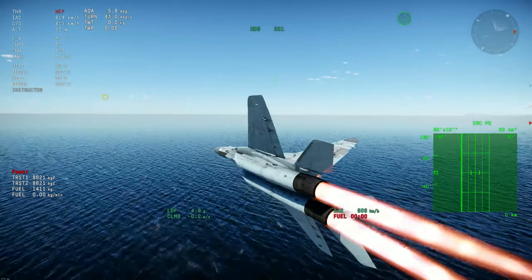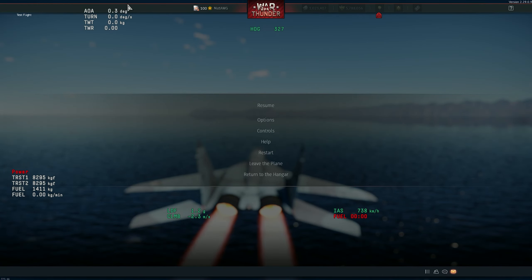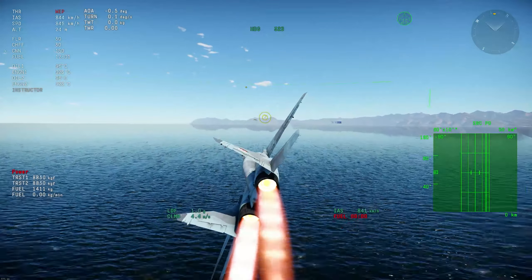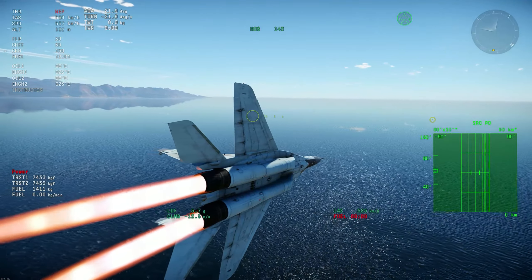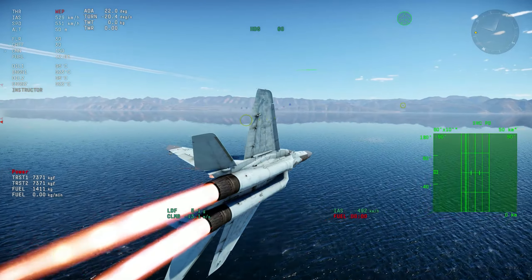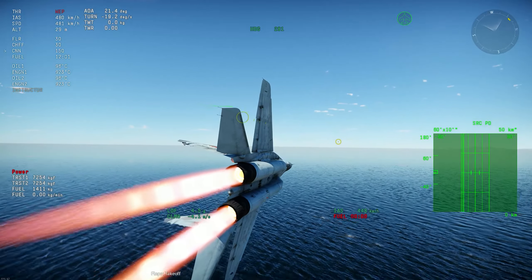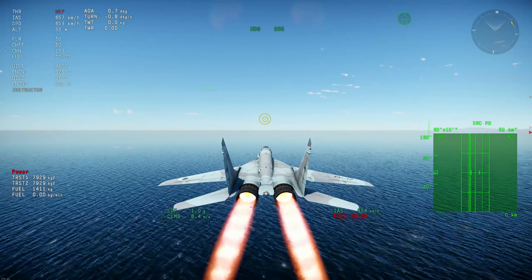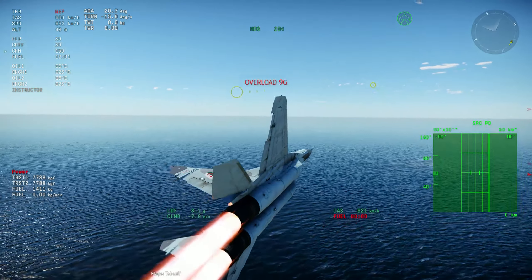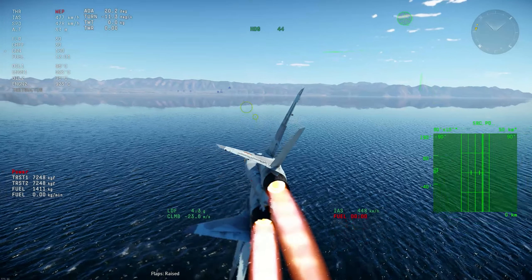Let me push the speed a little bit more. I'm looking at AOA and turn in degrees per second. At the start it goes 30-plus, but then settles in the lower 20s. It's kind of bugged still — see how it's not really knowing what it's doing? The flight model is probably still a bit off. Let's see if flaps actually help anything — yeah, it turns a little bit more, but not by much.